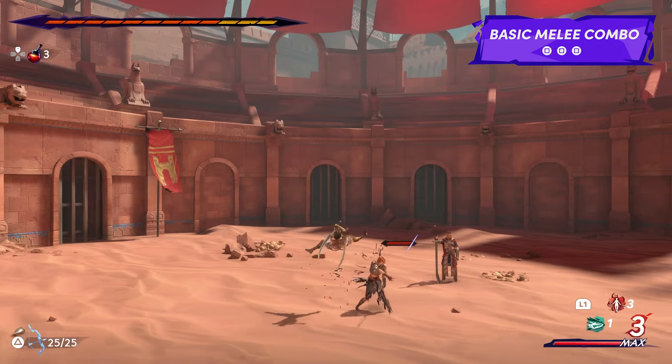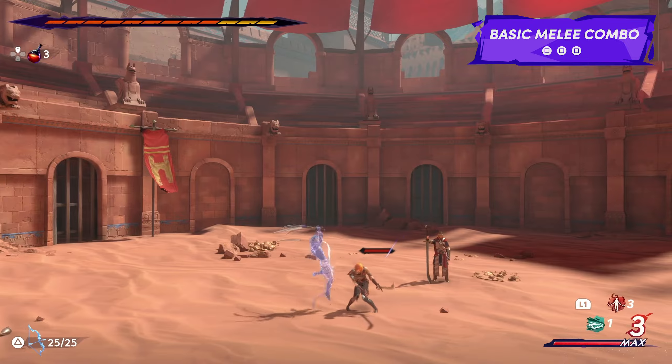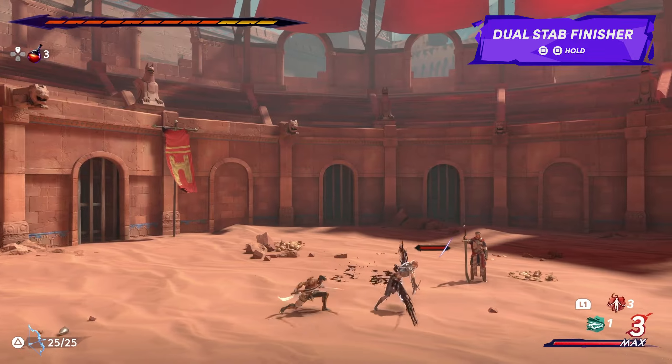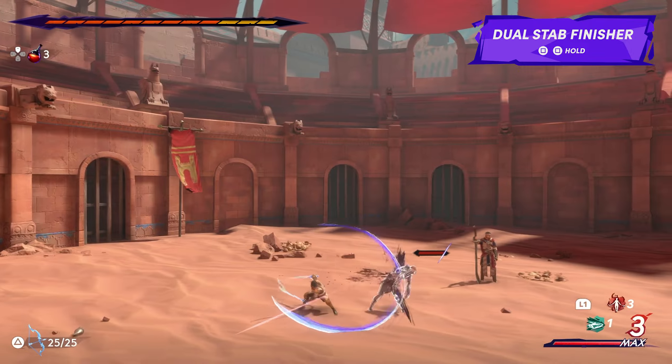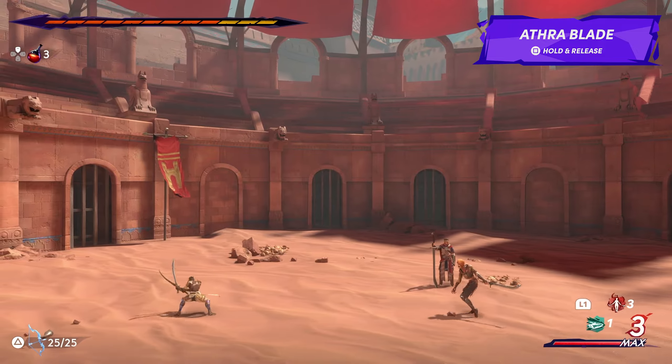Sargon's basic melee combo contains three strikes that can cover some solid ground, with the combo finisher propelling back lighter enemies. Holding the melee attack input after the second strike of this combo will change Sargon's combo finisher, where he now finishes with a dual stab — useful for striking enemies lined up next to each other or for destroying wooden shields carried by certain enemies.